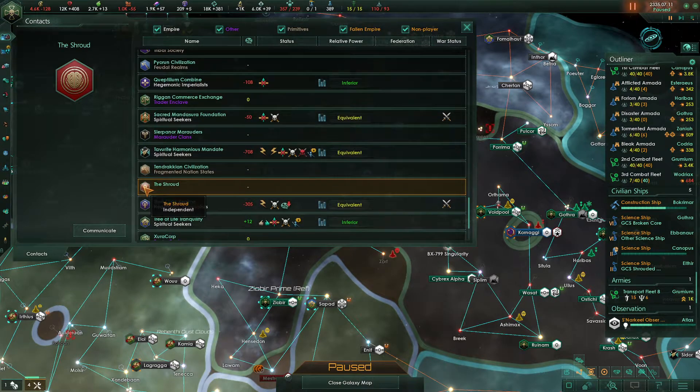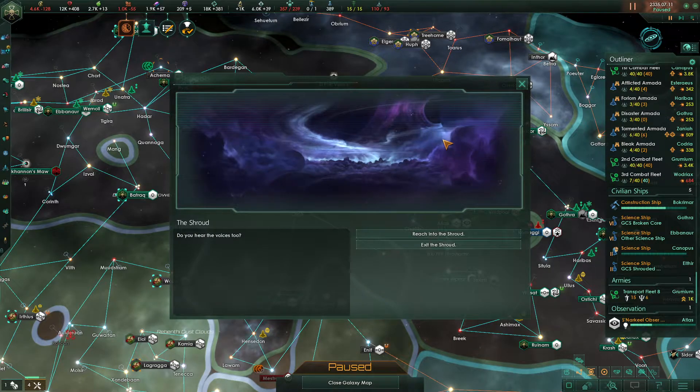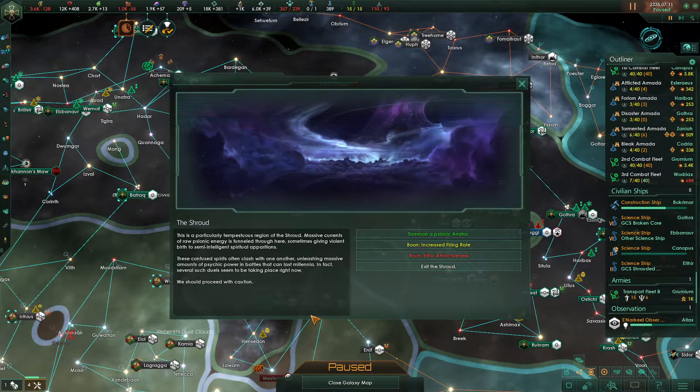We are currently able to enter the Shroud — we should probably do so. This is a particularly tempestuous region of the Shroud. Massive currents of raw psionic energy are funneled through here, sometimes giving violent birth to semi-intelligent spiritual apparitions. These confused spirits often clash with one another, unleashing massive amounts of psychic power in battles that can last millennia. Several such duels seem to be taking place right now — we should proceed with caution.